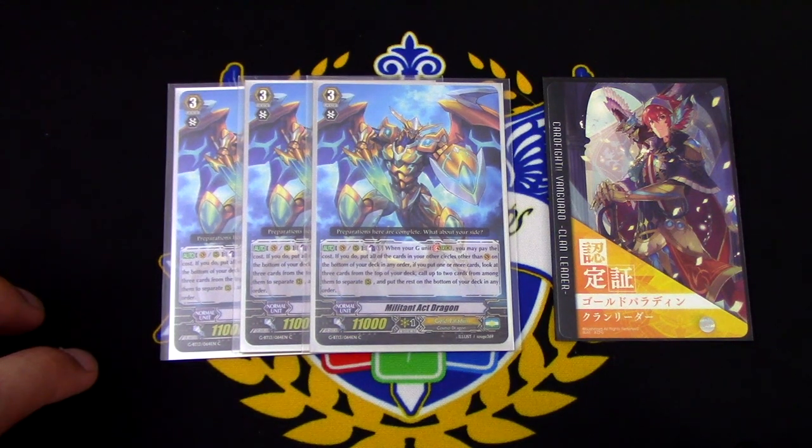The skill is Vanguard or rear guard circle. I can Counter Blast 1, and if a G unit strides, I put all of my cards from all of my circles, other than my Vanguard, onto the bottom of my deck. And if one or more card is put, I can look at the top 3 cards of my deck, call up to 2 of them, and then I can put the rest on the bottom in any order.